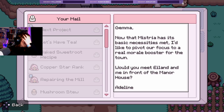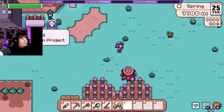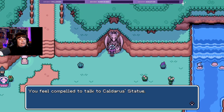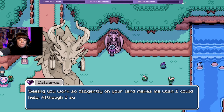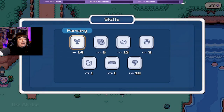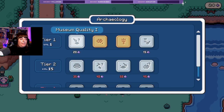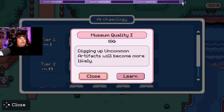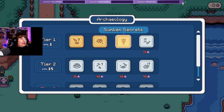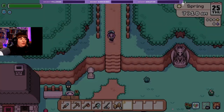'Now that Mystria has its basic necessities met, I'd love to pivot our focus to a real morale booster for the town — would you meet Eland and me in front of the manor house?' Of course, anything for you! We got 28 things to spend. 'Only fully straight people can water in a straight line — that does not include me.' I'll do this one — digging up uncommon artifacts will be more likely, just so we can progress the museum a bit further.